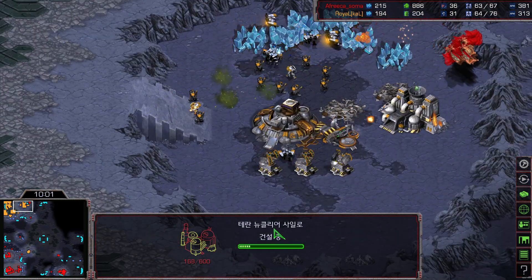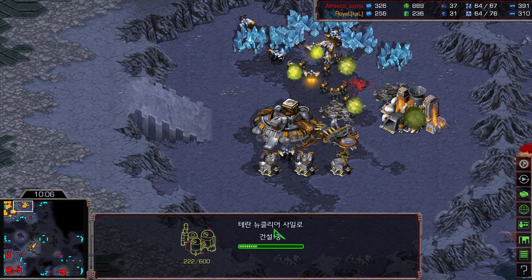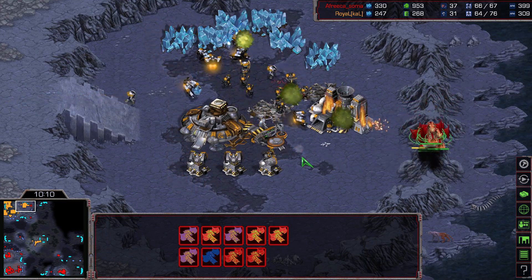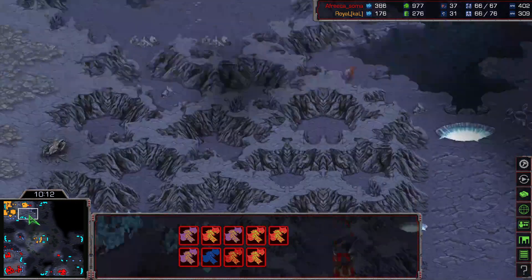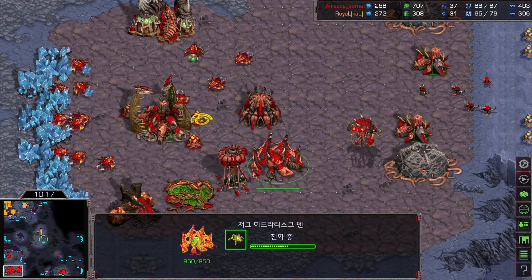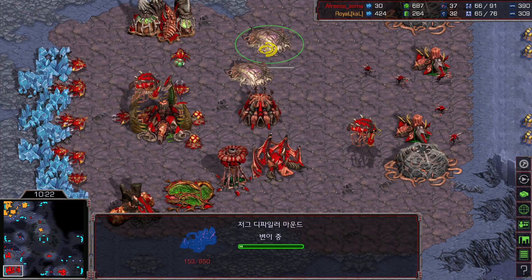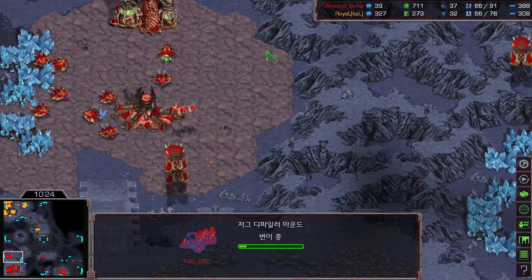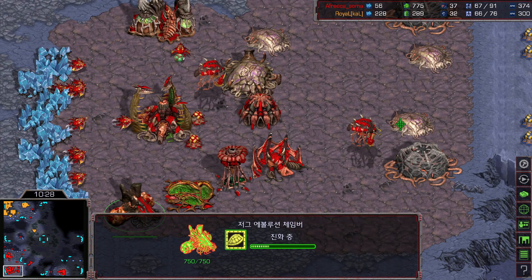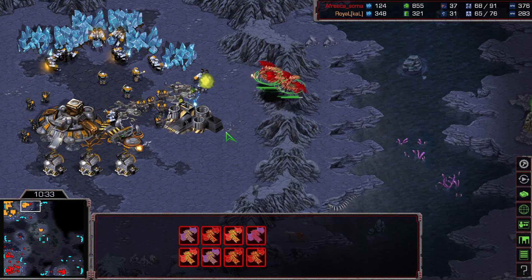Soma is done preparing and defending all of his bases — his bases are completely saturated, adding a couple more drones and buildings. Lurker upgrade with Armor 1, Nidus with the Defiler is on the way. A big bioball from Royal, but when we look at the supply count they're about even. The number of mutalisks is doing way too much damage — picking up more SCVs, going down to 30 SCVs, then 29. Nidus connects, and we get to see Lurker morphing. Ghosts should be coming out very soon.